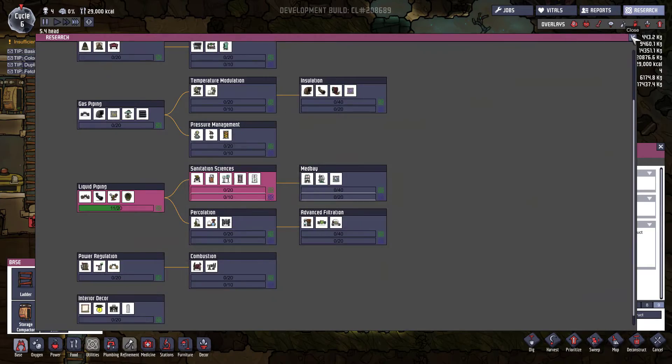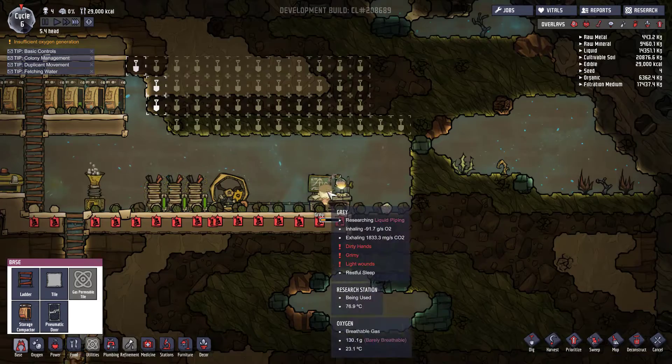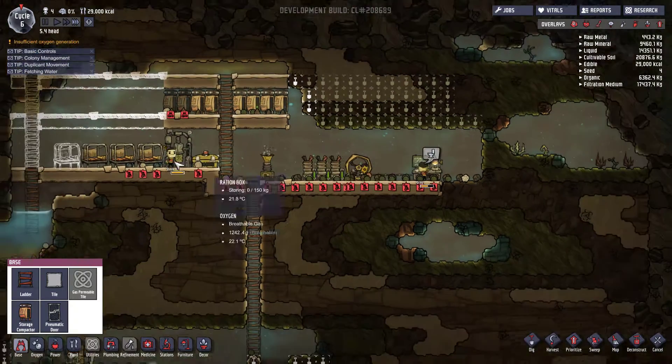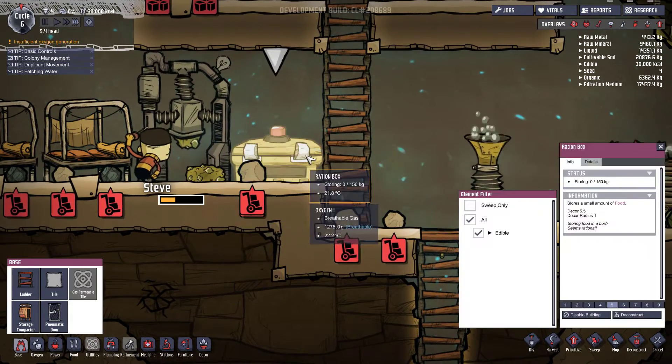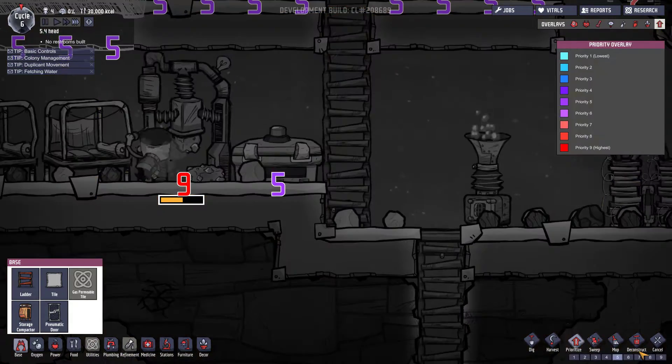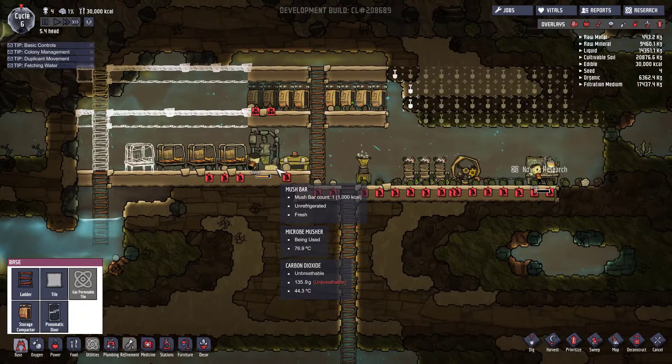Grey, back to research - good boy. Steve's cooking. We'll set that priority seven as well, so they're constantly loading the food in there; we don't want it going off.